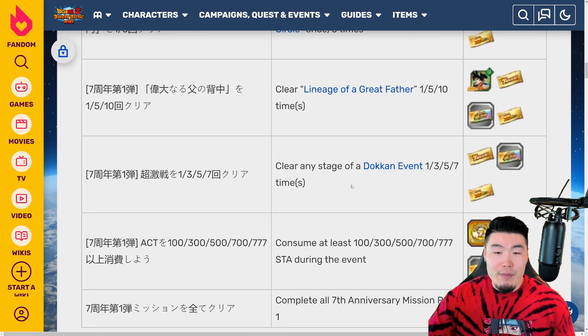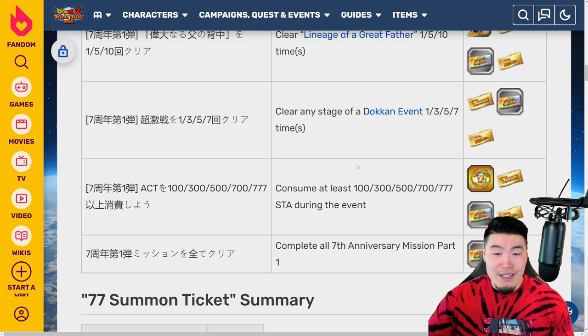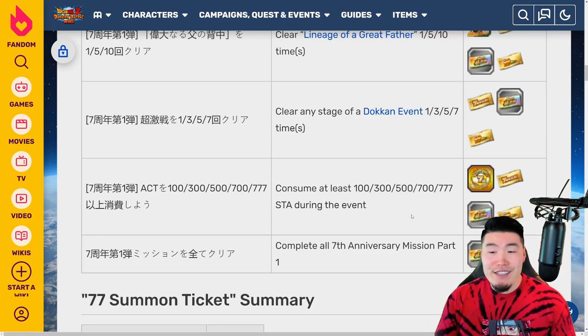After that, we have missions for clearing Dougan events. If you clear a Dougan event 1, 3, and 5 times, that's 1 ticket each — so we have tickets 17, 18, and 19. Finally, we have the stamina consumed missions. For consuming 500 stamina during the celebration, you get 1 ticket. And then if you consume 700 stamina, you get 2 more tickets — a total of 3 tickets for the stamina consumption missions. Adding those in brings you to 22 tickets in part 1.